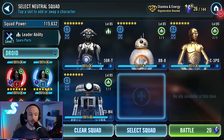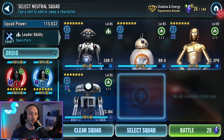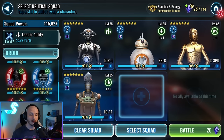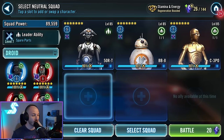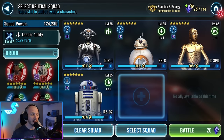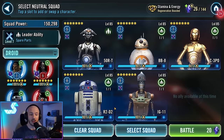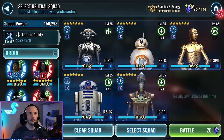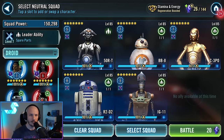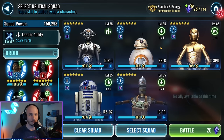Then you can use T3-M4 if you've got the zeta on him — increasing the defense penetration of the team, also a support type with AoEs. He can be very good, or you can use IG-11, and we're also going to throw in R2-D2. You could think of using L3 as well — very good tank, just not a support type. In the video I'm using R2-D2 and IG-11; I think both are relatively interchangeable. T3-M4 and L3 are also very good choices. This is a lot of support types to help up our damage. R2-D2 also gives us stealth, which gives us additional sources of Foresight, because otherwise the only source we've really got is BB-8.